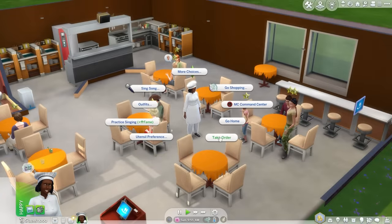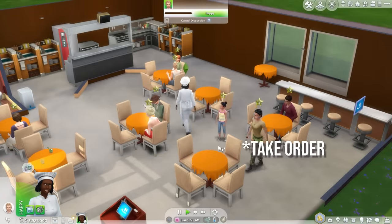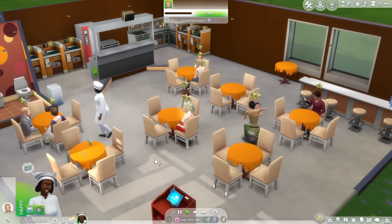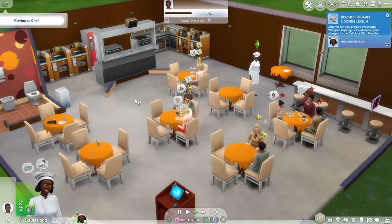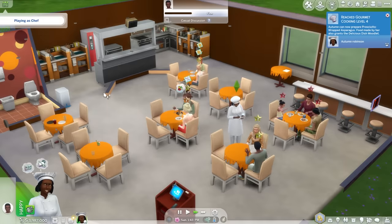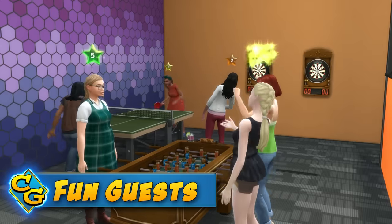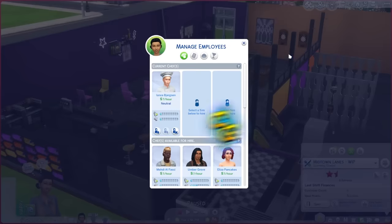A new feature in version 4 is the ability to click your sim and pick wait on table, which is a helper function that runs the waiter's code on your sim so that they'll pick a group that hasn't been waited on and get their order into the system. A new feature in this update are the new bar patrons and the ability for owners to hire bartenders.